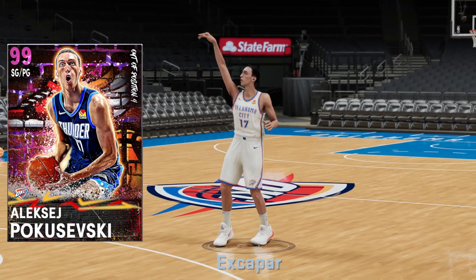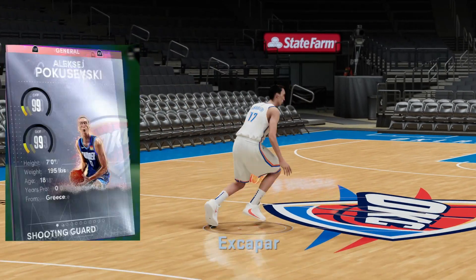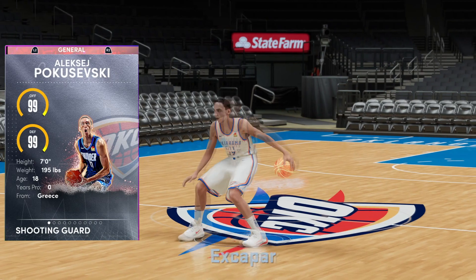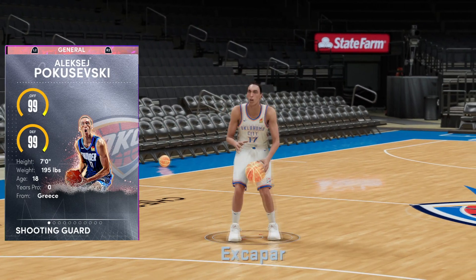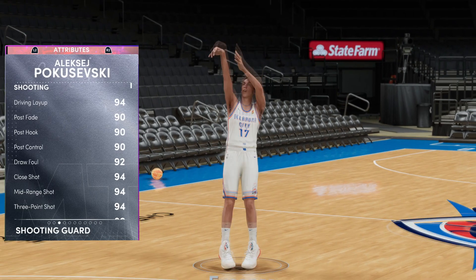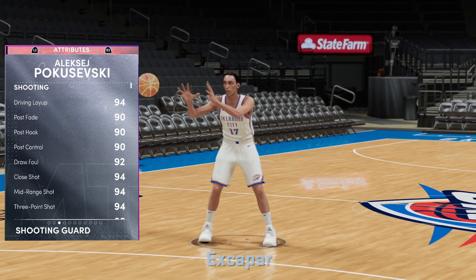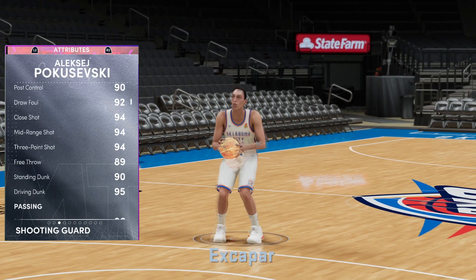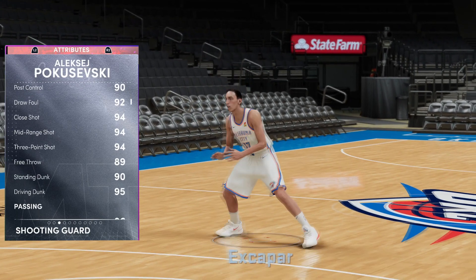Now we can get into the wonderful, beautiful man that is Poku. You can see 99 offense, 99 defensive overall with that seven-foot height, as you would expect. We have a 90 post fade, post hook, and post control, so if we wanted to we really can go to the post. We've got a 94 mid-range and a three-point shot, so he's gonna be lighting it up from three, with 89 free throws.